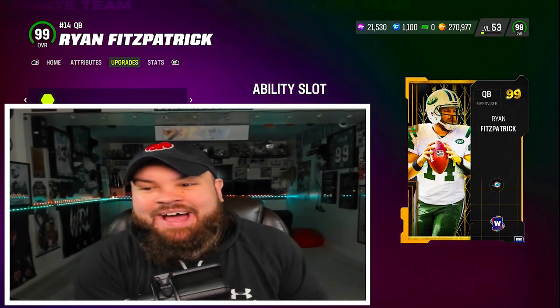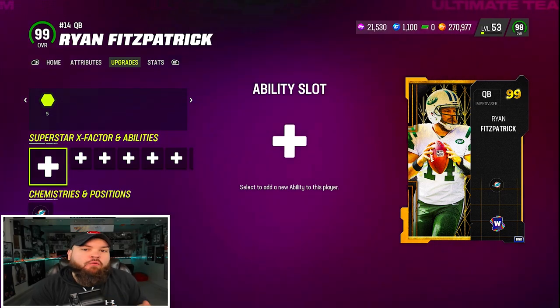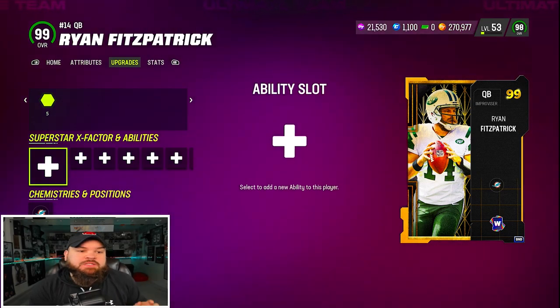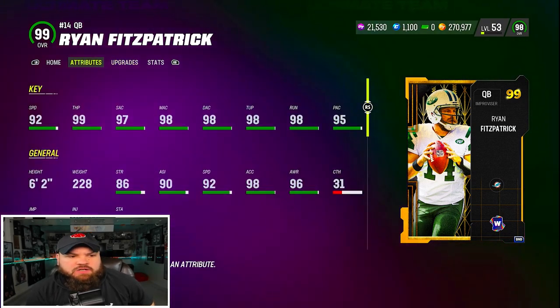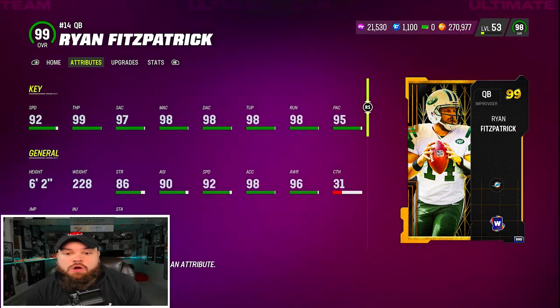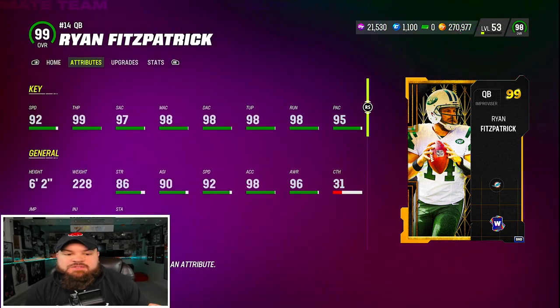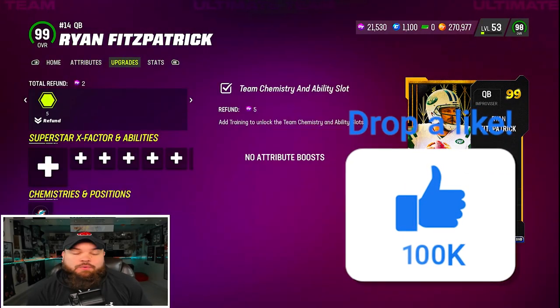Today we're using 99 overall Ryan Fitzpatrick and we'll also have him on a full 50-out-of-50 Dolphin theme team. First things first, let's check out the stats. He has 92 speed, going up to 96 with the theme team plus the sugar rush track card, so extremely mobile. He's 6'2" with 99 throw power and amazing accuracies as well.